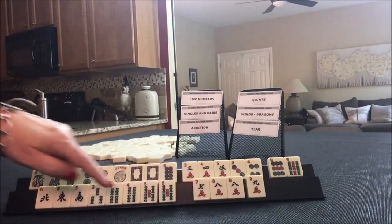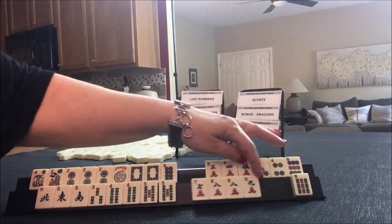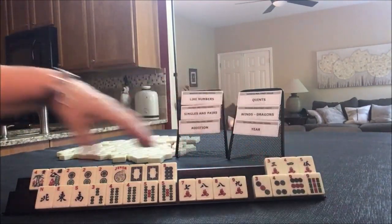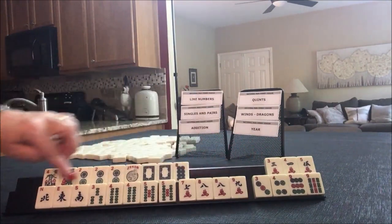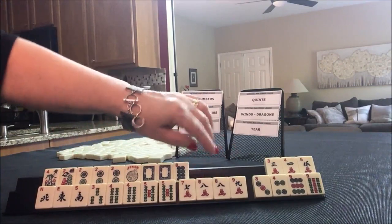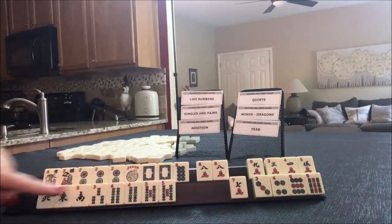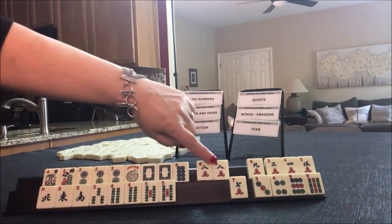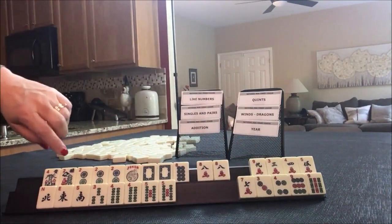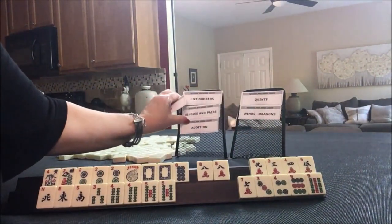I think what I would do is play a year hand and force a pair hand — news consecutive run with either three, four, five or seven, eight, nine. You know what we could do? Hold these for joker bait and force this one, because there are two pairs there and only one pair here. So that's nine discards with joker bait — year and pair hand.